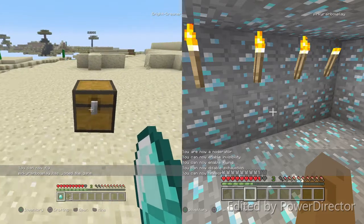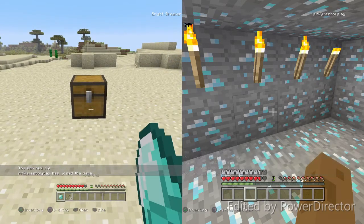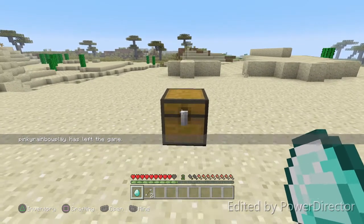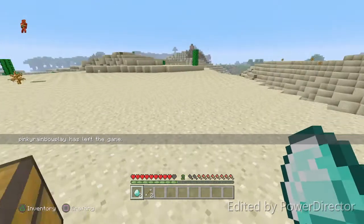I actually put a master in there, but as you can see, we have the diamond back in our hotbar. As you can see, we have the diamond back in our hotbar. If you go into this chest, there's one diamond here. If we grab the diamond out of the chest, we have two diamonds now.